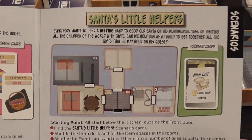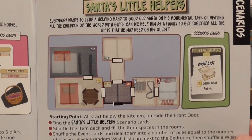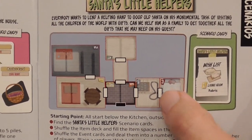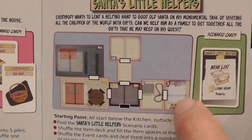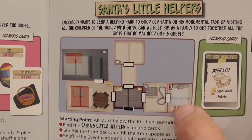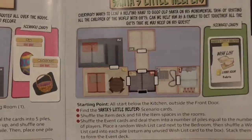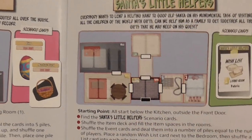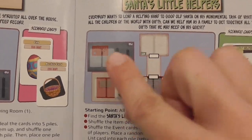Santa's Little Helpers was really a good one — one of the favorites with my group. You're trying to collect items to help Santa: you collect items from around the house, bring them to the bedroom where you wrap them, then bring them to the garage so Santa can come and pick them up. It's a nice perfect balance with different things you're trying to do, with great cooperation — hey, give me the item, I wrap it up here, then you bring it to the garage. Just fun.